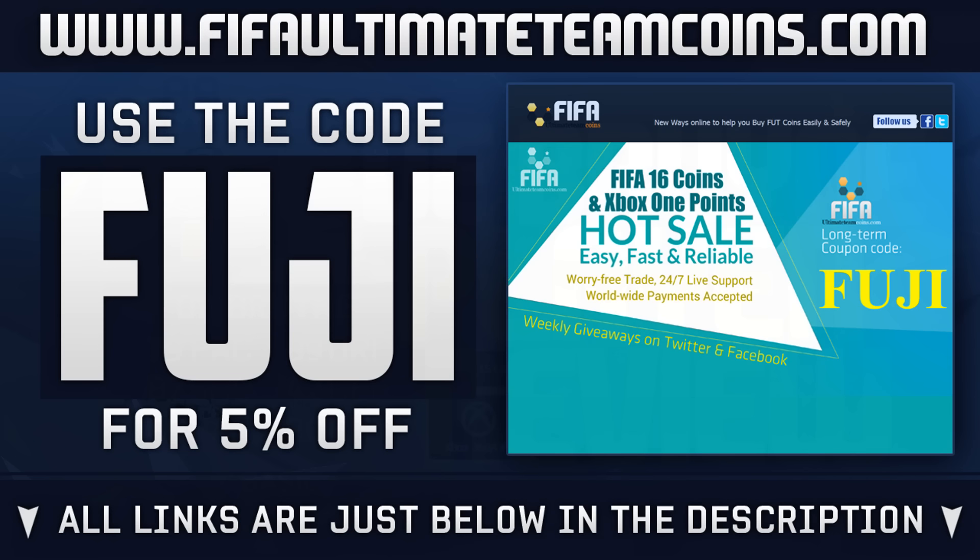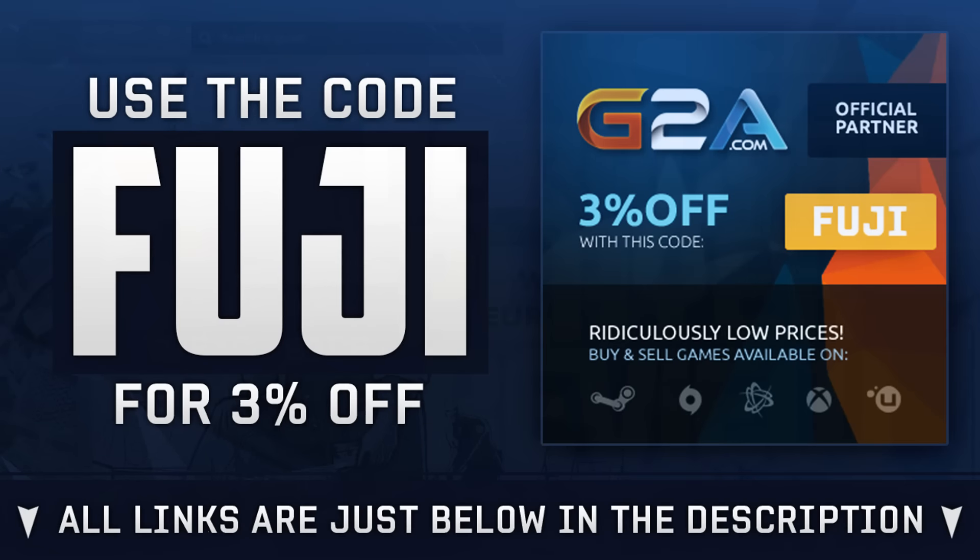If you enjoy, please drop a like. If you need Ultimate Team coins to afford players like this, head over to fifaultimatecoins.com — safe, cheap, automated — use code 'fuji' for a discount. For game codes or downloadable content, head over to G2A and also use code 'fuji'.